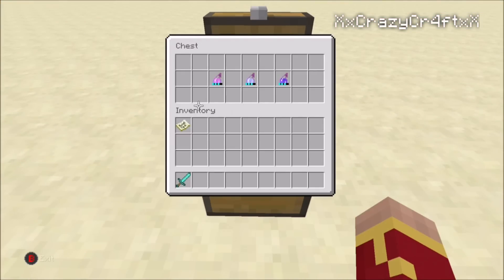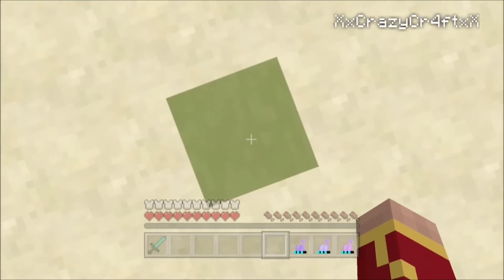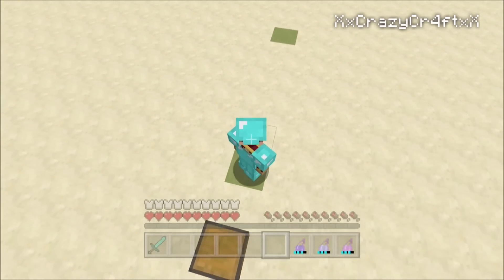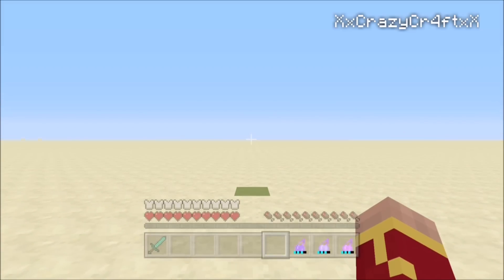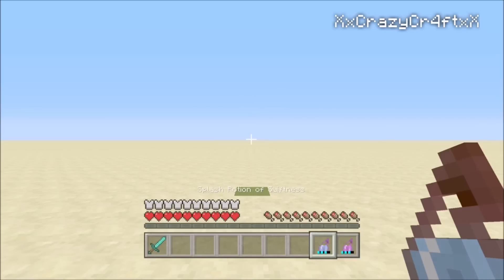Number 2 deals with potions — that's why you see those green things back there. Any throwable potions, this works with. On PC you can only throw potions a short distance. Standing on this green block right here, if I look my cursor right at the horizon and throw a potion, it's only going to go up to that green square right there — that's as far as they go.